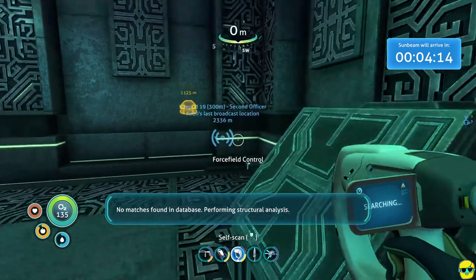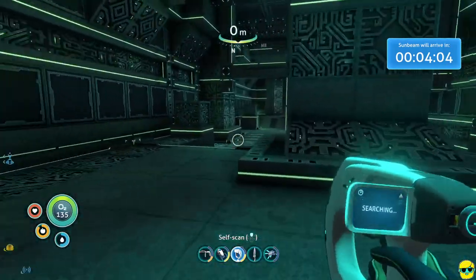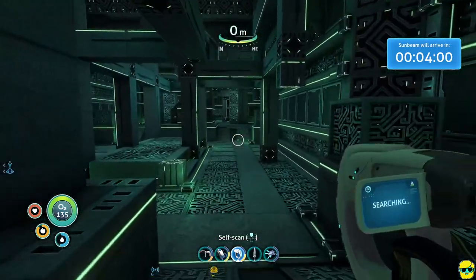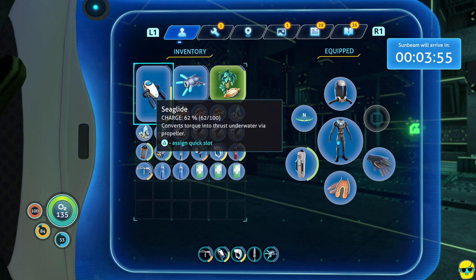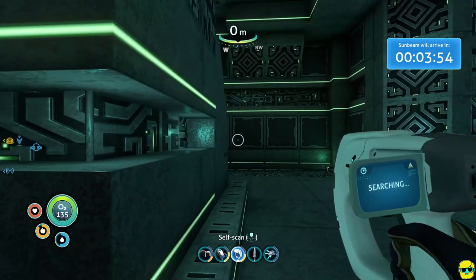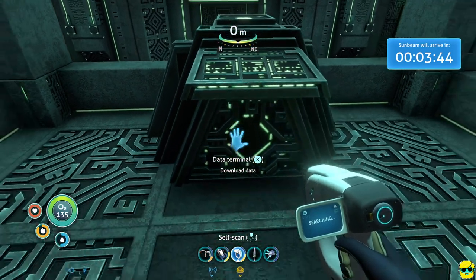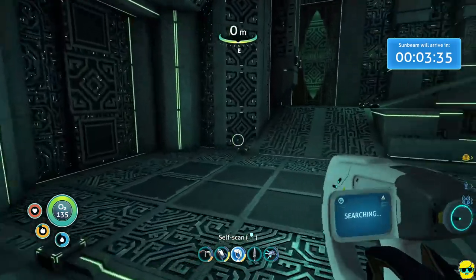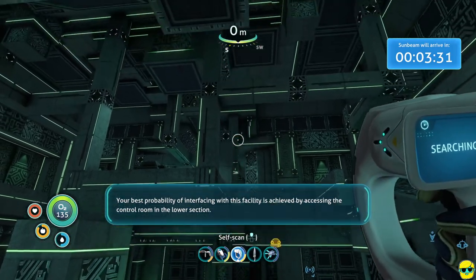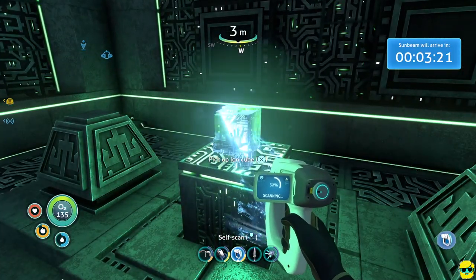The game says this structure is composed of a metal alloy with unprecedented integrity — no match found in database, performing structural analysis. It's made of amazing metal that matches nothing in the database. We're inside now. If you get here and don't have a purple tablet, don't worry — I believe on my let's play I didn't have one, and I got lucky by getting lost in that cave. There's a data terminal — unknown language. Your best probability of interfacing with this facility is achieved by accessing the control room in the lower section.